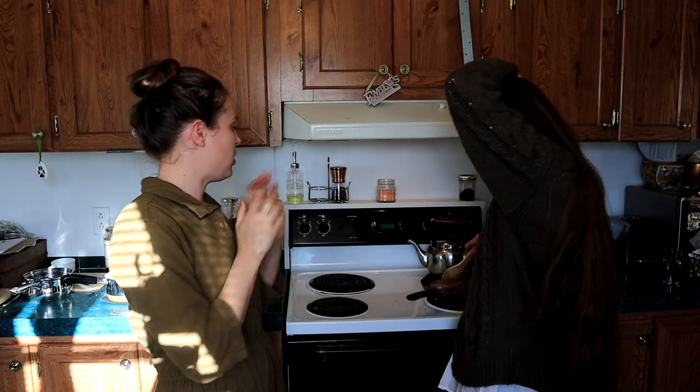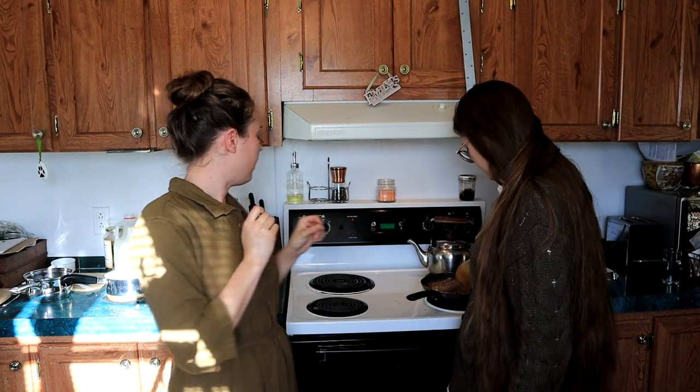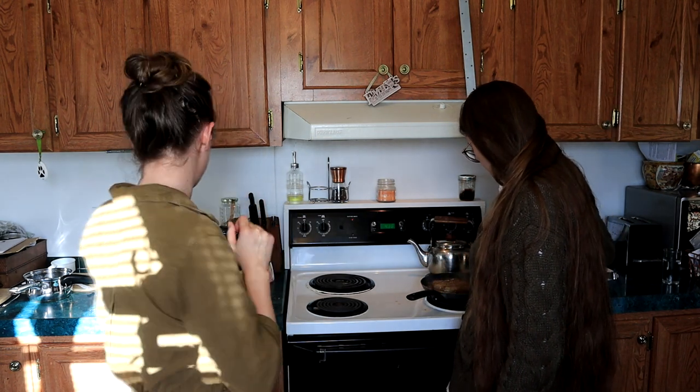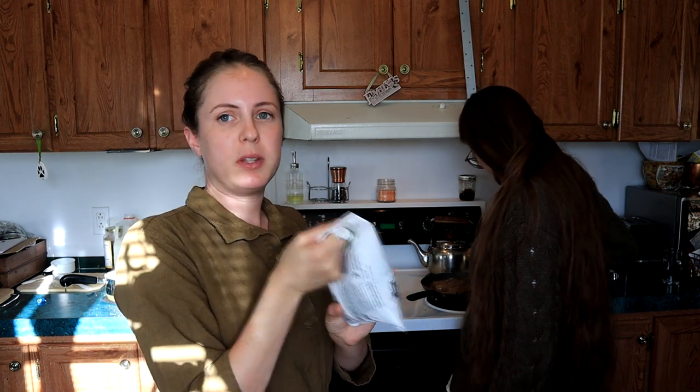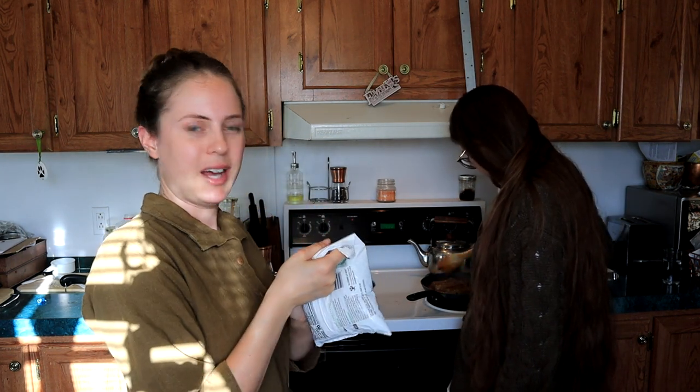Our sausages and gravy are going and our potatoes are done, so we're going to get our peas ready — those are only going to need a few minutes. We're using frozen baby peas, about a cup of those, put them in a pot with just enough water to cover, and bring it to a boil over high.